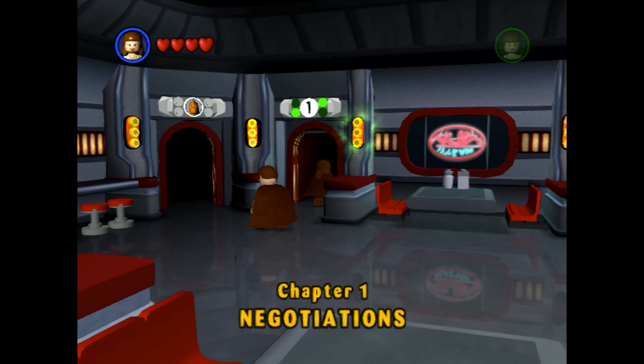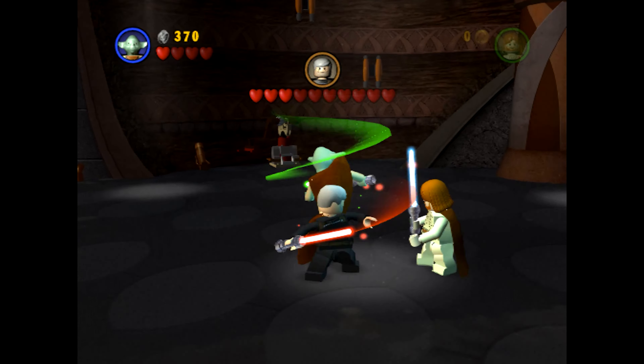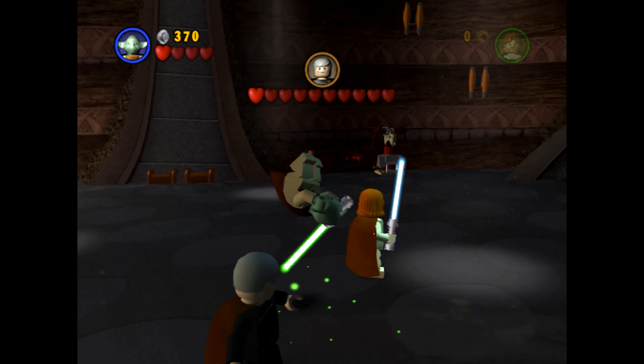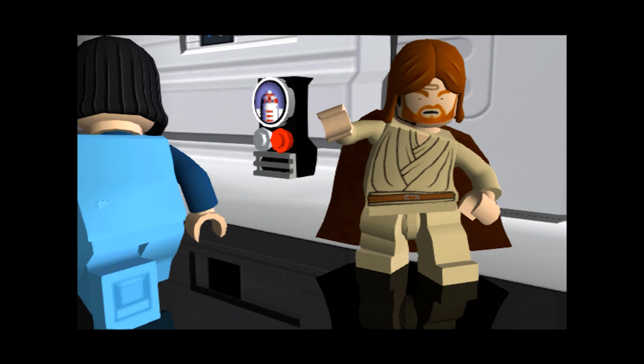At the start of the game, the player only has access to Chapter 1 of Episode 1, Negotiations from The Phantom Menace. However, completing that means that players have the ability to play any unlocked levels from the other two movies, in whatever order they desire.